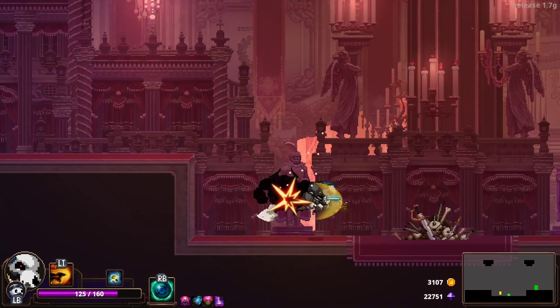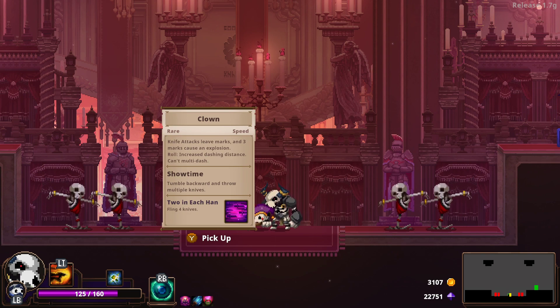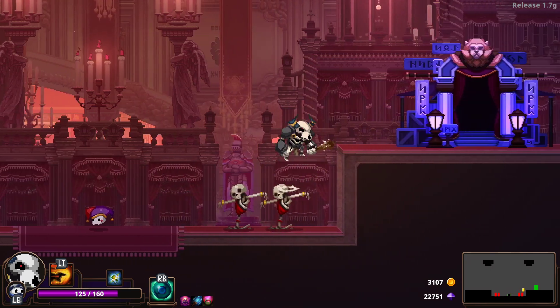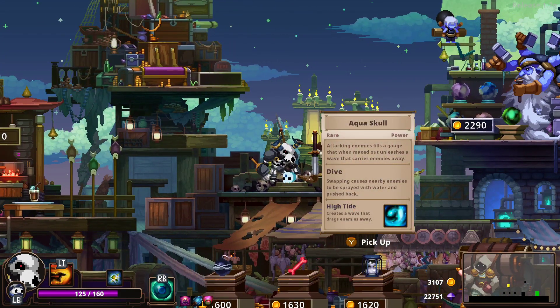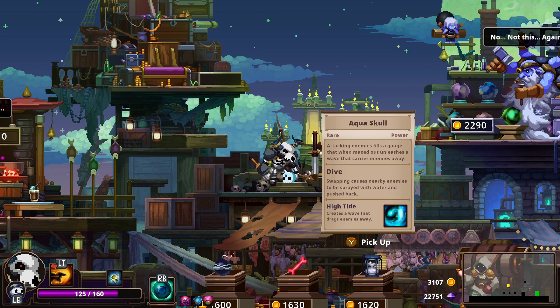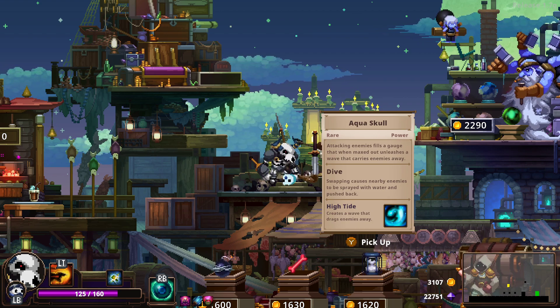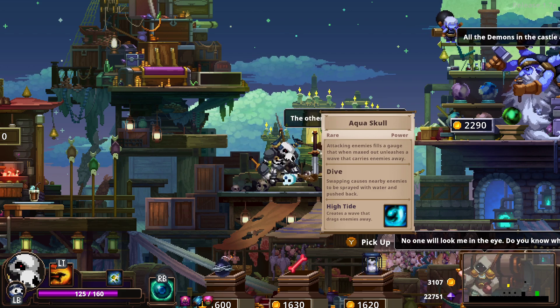Alright, what's in pile number two today? It's another clown. I feel like the game's telling me to get the clown. But I don't know. We're gonna keep going. We got the sneak, we got the minotaur. Oh, this is the Aqua Skull — not really crazy about it. It's one of the new ones. Swapping causes nearby enemies to be sprayed with water and pushed back. So when you swap, the enemies get further away from you, which I don't really like. And then Hightide creates a wave that drags enemies away. So all your special abilities kind of push enemies away. No thanks — I want them up close so I can kill them.